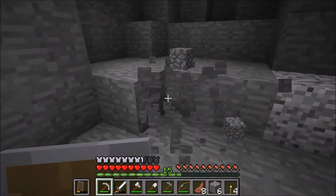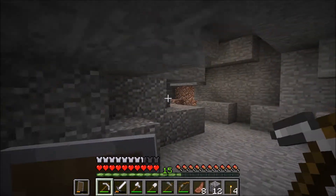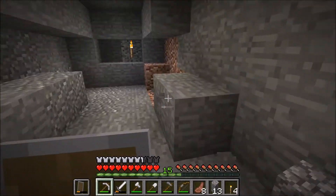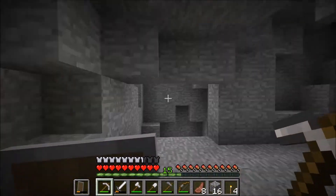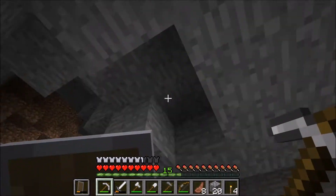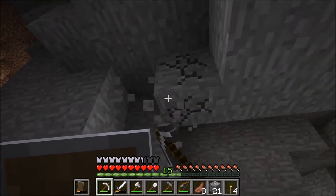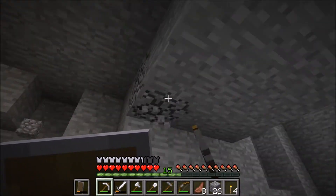A lot of stone, like maybe two or three stacks, because I don't know how big I'm gonna make the base. Cobblestone is ghast resistant — it can't blow up cobble. That's why I'm making it out of cobble.